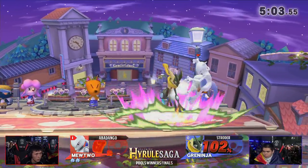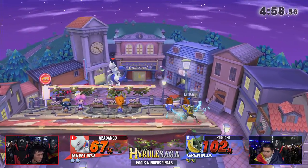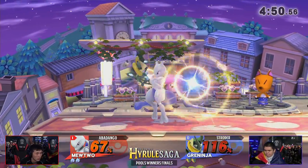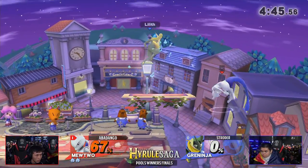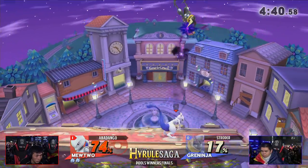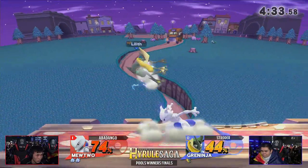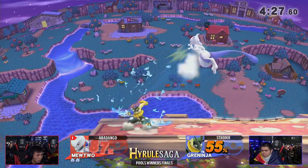Strotter looking for possibilities — Abadango with the tech chase, unable to capitalize. Strotter gets the full hit. I like how he walked up with a slow down smash knowing where Abadango was going to be. Gets a quick up tilt. Abadango just taking time to charge the shadow ball, forcing Strotter to hit the shield. Now Strotter is able to get the up throw — finally able to kill him off the low ceiling of Town and City. This is do-or-die time for Strotter. Staying on winner's side is so important at these huge majors; it makes your life so much easier.